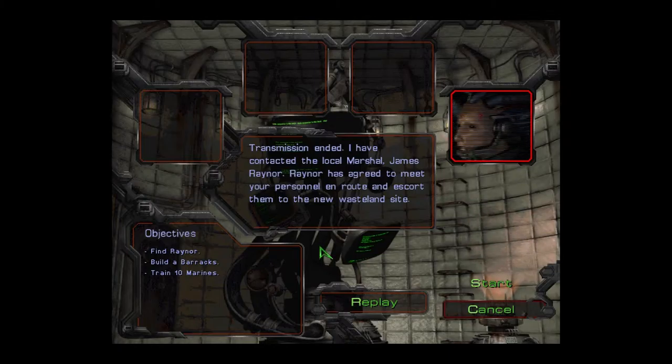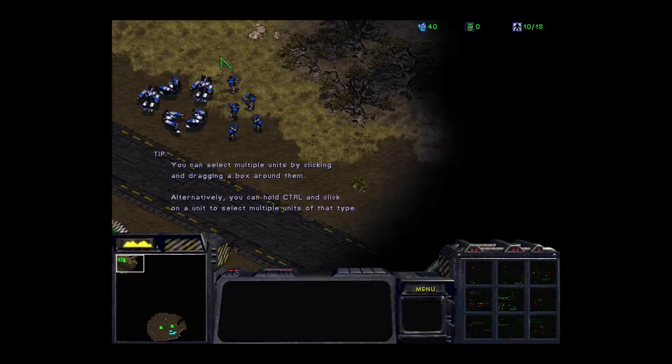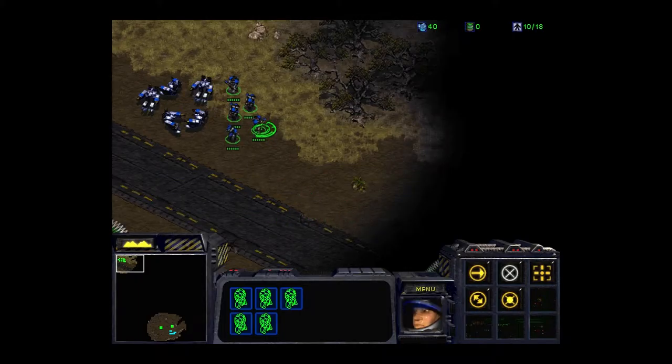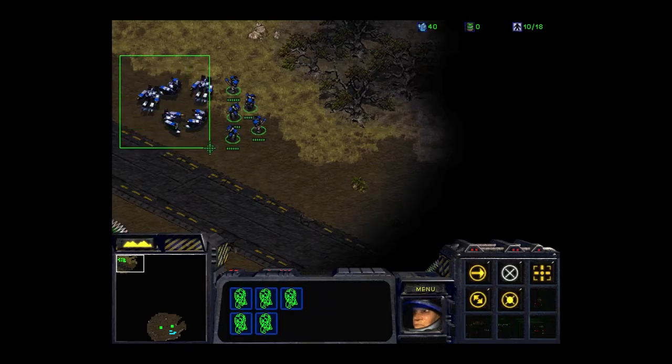All right, let's go ahead and dive in. We'll see if we can find Rayner, find our barracks or build our barracks, and get the marines taken care of. Now, you can hold Control and click a unit to select multiple units at once - that's a good thing to know.